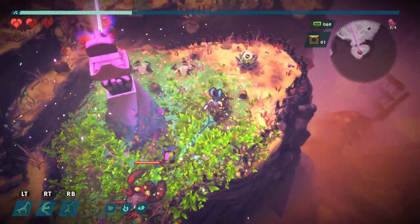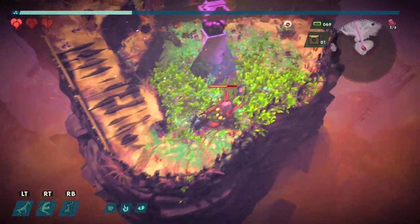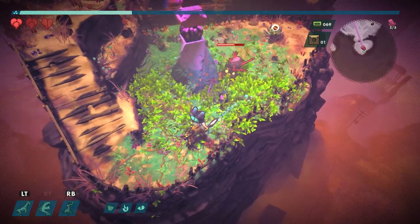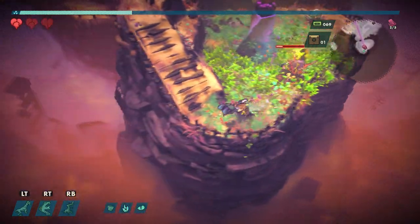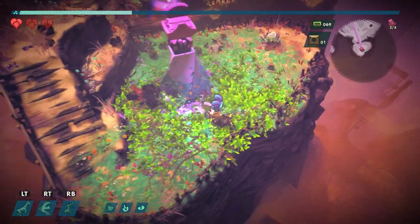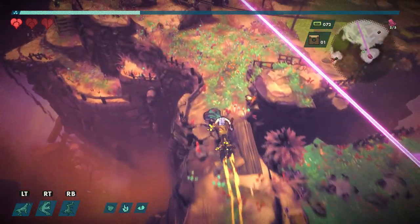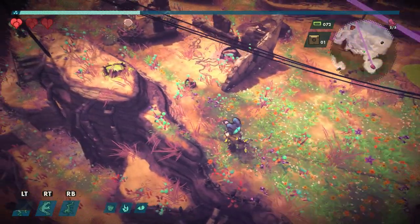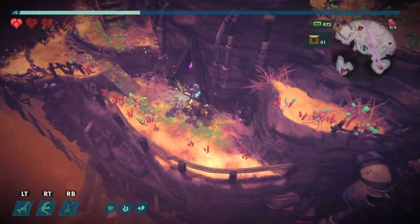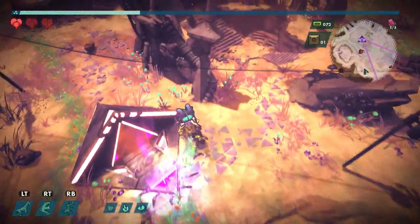These guys are tough, and the strafe dash does not let you go through enemies. This guy attacks pretty quickly, so we've got to be especially careful. We have a lot of tapes right now. One thing that's a little bit of a pain is we have to figure out what part of the map we haven't already been to, because the underground didn't seem to lead anywhere we haven't been yet.